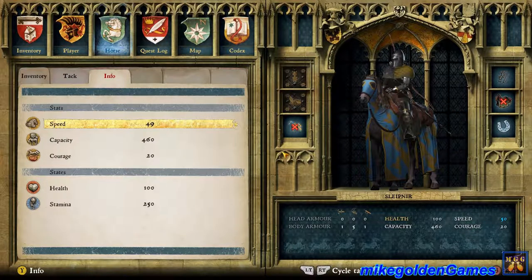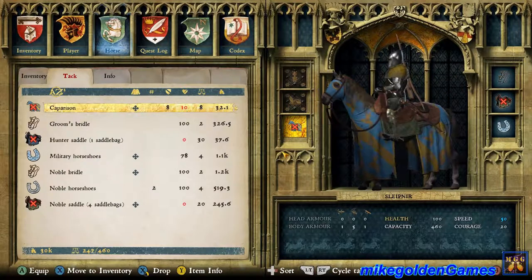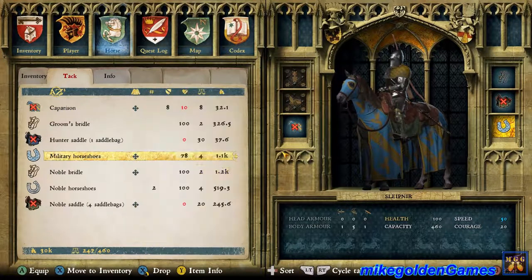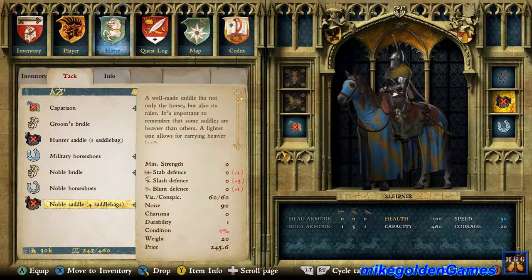This horse is a tier 5 horse — one of the best in the game — that's why I went with it. It has the most well-rounded stats: 250 stamina. It's got the blue and gold carapace, which I think looks really cool. We also got the military horseshoes, the best horseshoes in the game, and the noble bridle and noble saddle with four saddlebags. The saddle condition is zero percent — I'm not sure how to fix it, but it should increase the horse's carry capacity by 200.